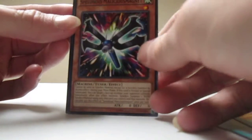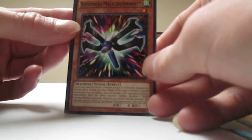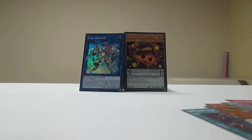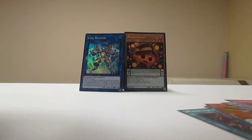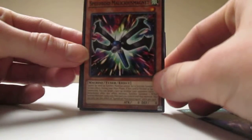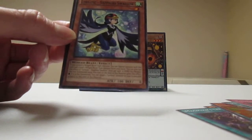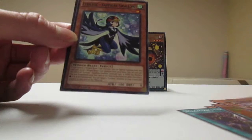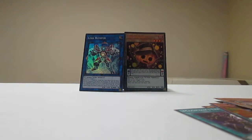This one's upside down. Speedroid Malicious Magnet — wow, that's embarrassing, I can't read that. The good Speedroids are Terror Top and Takatom Borg. So this is neither of them — that's a bad one.